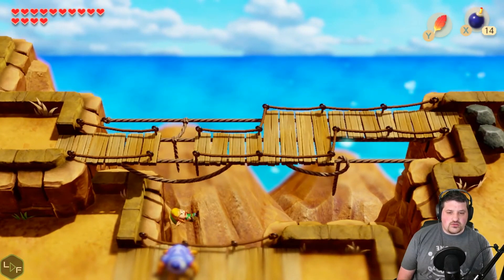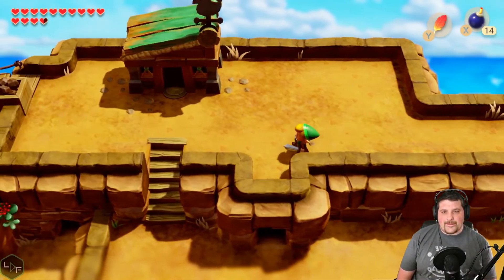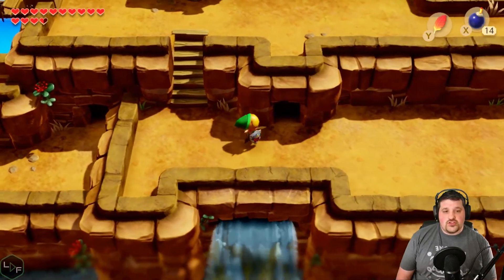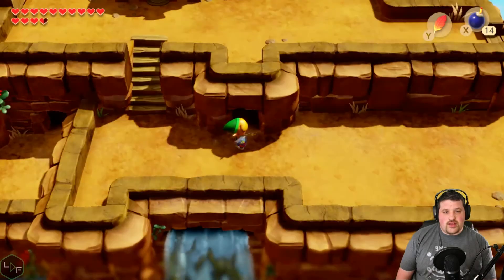What happens if I fall off here? I just get her. Okay. So let's go mark it on the map. This is where that place is.